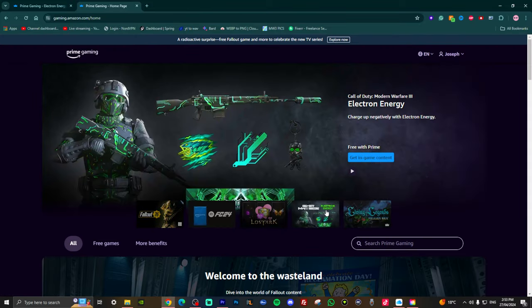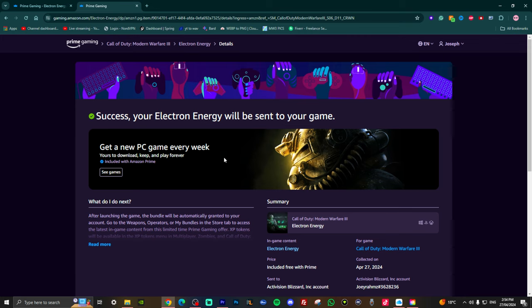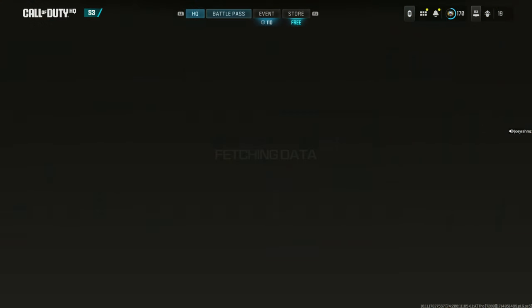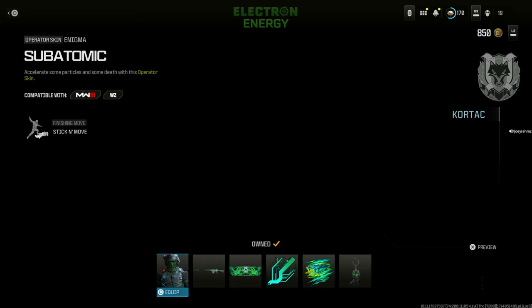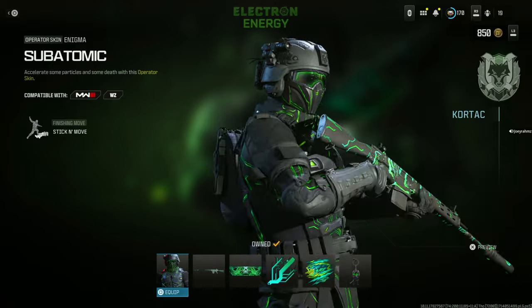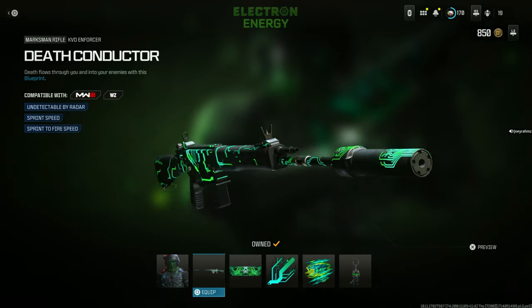What you're going to do is go to Google, go to Prime Gaming, and scroll down until you see the Warzone pack. Click on it — it works for Warzone, Multiplayer, and Zombies. Press 'Get in-game content.' If you're already linked with Prime, just press that and it's in your game — once you restart Call of Duty it's going to be there. If you're not linked, go ahead and link it. You can also do a free trial for Prime if you need one. Once you restart the game, go to the store, go to the bottom right corner, press 'My Bundles,' and it's right there — the Electron Energy bundle, very nice, and it comes with a free weapon blueprint called the Death Conductor.